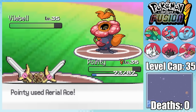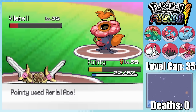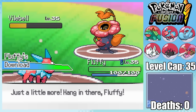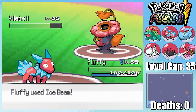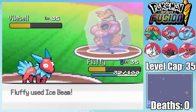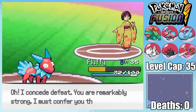Erika's final Pokemon is Vilebell, and since I resist Grass, I figured I was fine, but Pointy actually takes a ton of damage from Solar Beam. After Vilebell just barely survives another Aerial Ace and gets some health back from a Citrus Berry, I'm forced to swap out into Fluffy, and again I just get an attack boost. Fortunately, even without that special attack boost, Ice Beam is still doing over half, allowing me to take out Vilebell in a couple of Ice Beams and granting me the fourth gym badge.